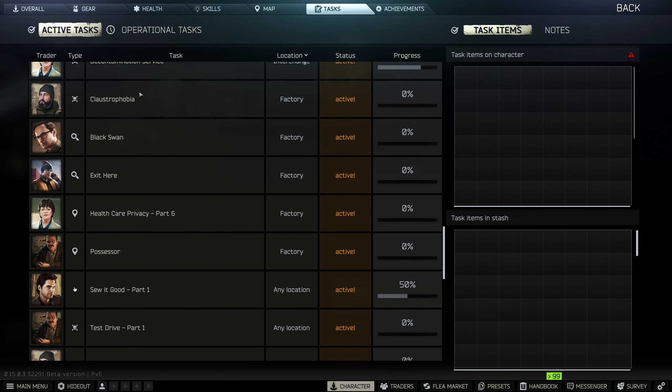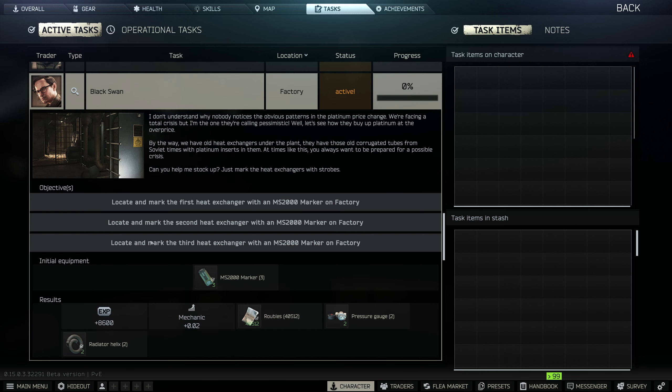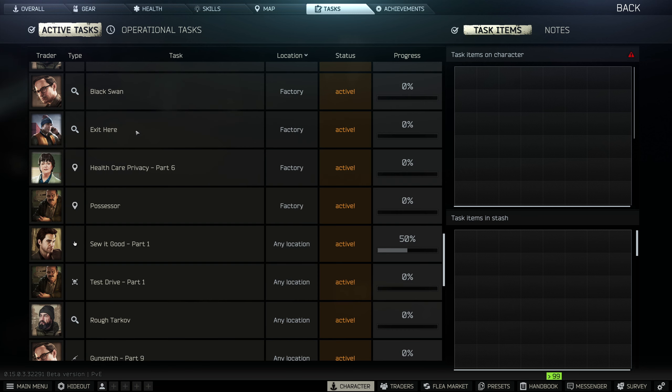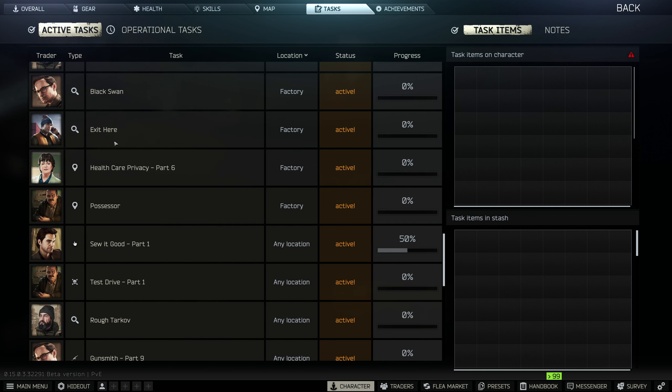Hello, welcome back to Grey Lion Gaming. In this episode, I'm going to be looking at the new factory update and trying to get some of the quests completed. Black Swan is locate the heat exchangers and mark them. Survive and extract through the factory main gate — I'll have to find that.